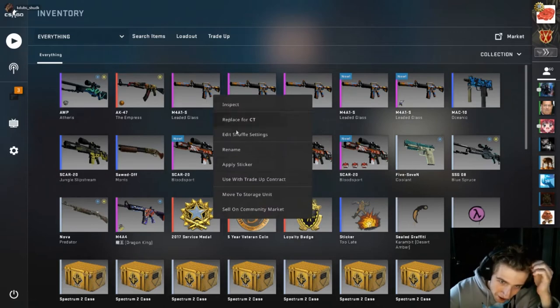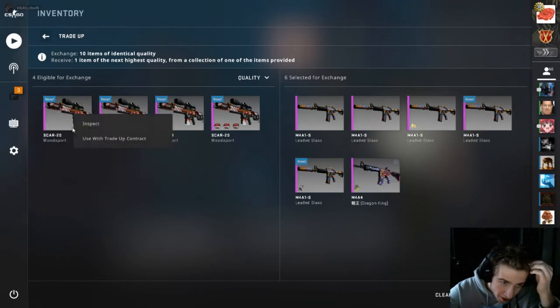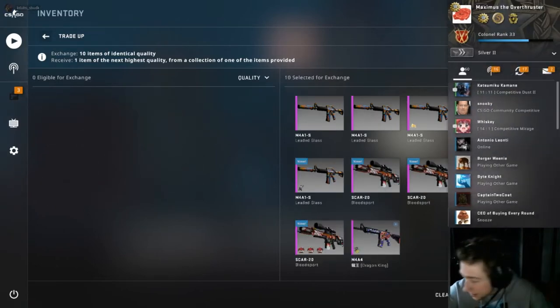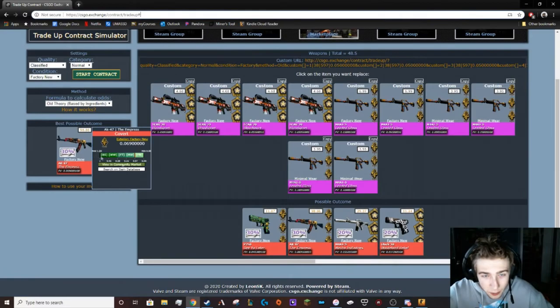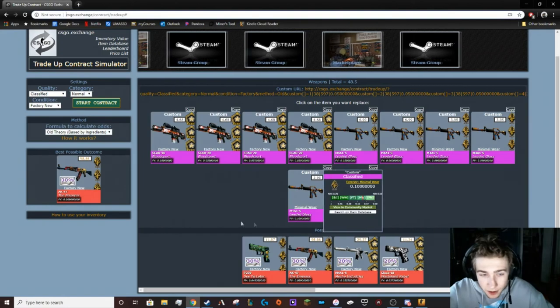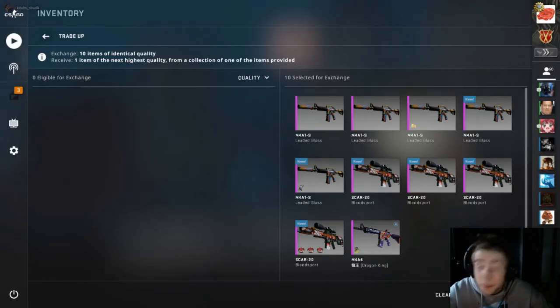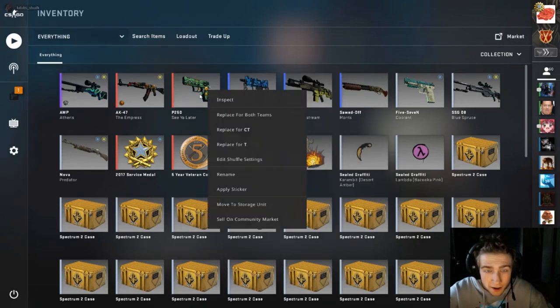Alright, let's see what we get. This is a big one. So what we're looking for — I'll show you guys the floats and everything. 30% chance for this — this is what we're going for. 98 bucks. This is probably a $45 trade-up. 90 bucks — that's a pretty good come-up if we hit it. We've got our floats set so that we get a factory new Empress. Anything else just sucks big time.